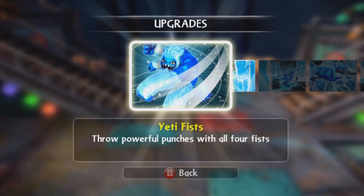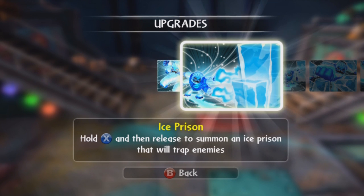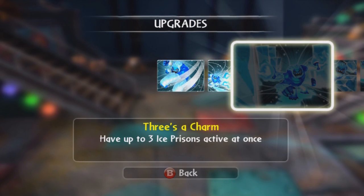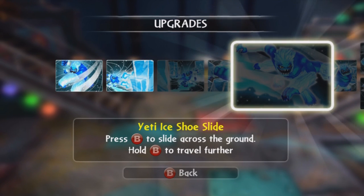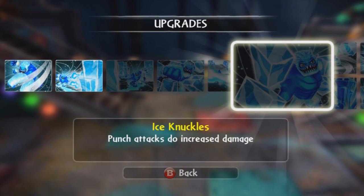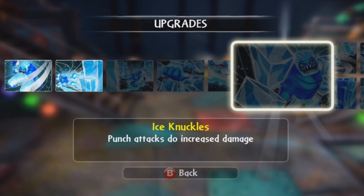Let's check out his upgrades. The Yeti Fist. Ice Prison — 3 is a charm, have up to 3 Ice Prisons active at once. Arctic Explosion — Ice Prisons explode and damage nearby enemies. Yeti Ice Shoes Slide — press B to slide across the ground, hold B to travel further. Looks like he's surfing! Ice Knuckles — punch attacks do increased damage.